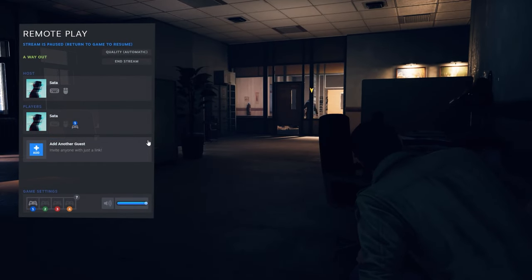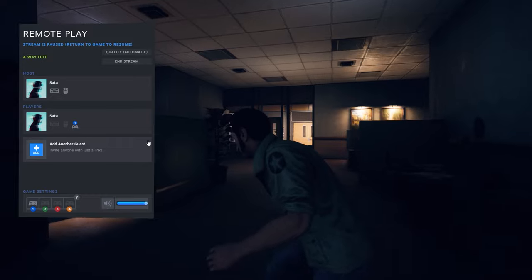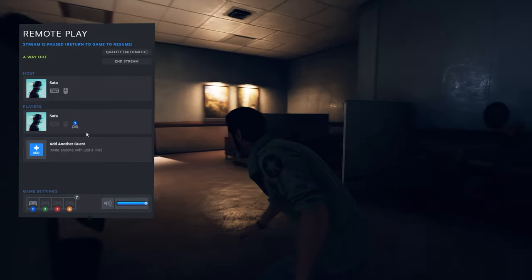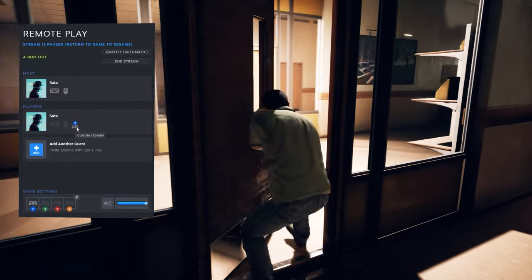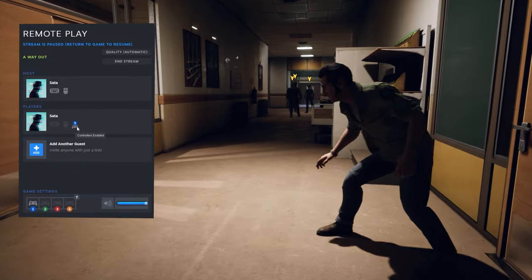The second thing I want to talk about is in case your friend's controller is not working. Go to Shift+Tab and enable their controller — just left-click on their controller and it should work.